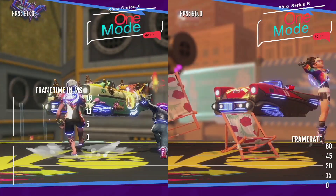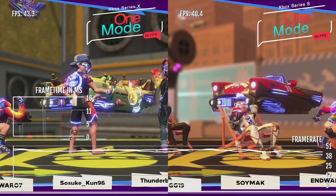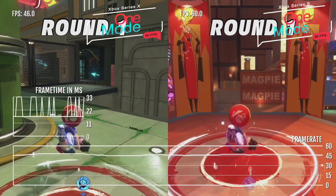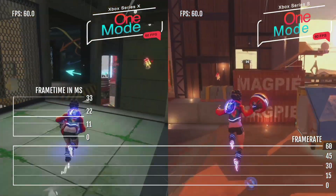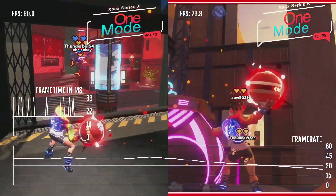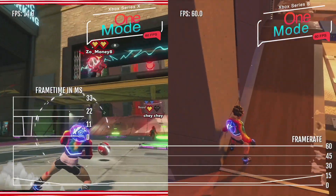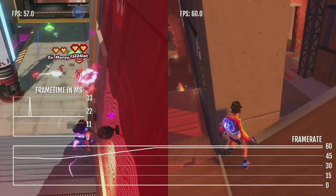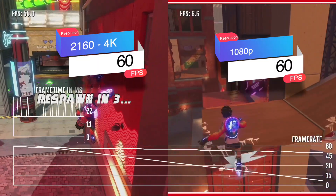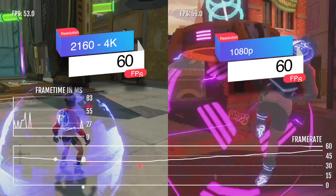Xbox Series X on the left and Xbox Series S on the right — both only one game mode. As for graphics, there's no tweaking or messing around with high performance or high quality; it's just vanilla one mode and it's targeting 60 fps. According to EA's own website, the game runs at 4K 60 on the Series X and 1080p 60 on the Xbox Series S.